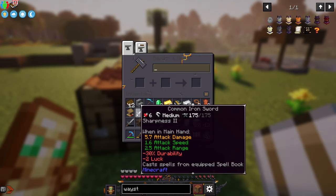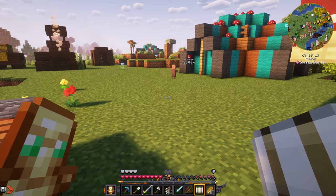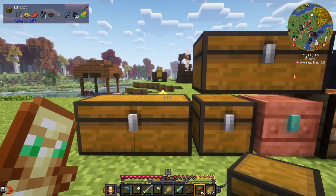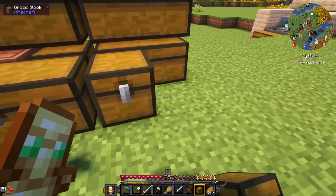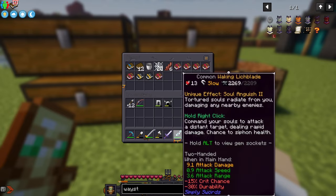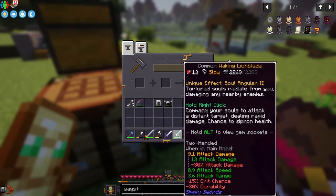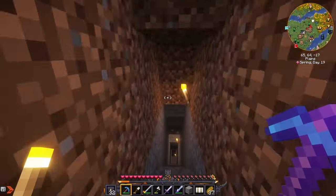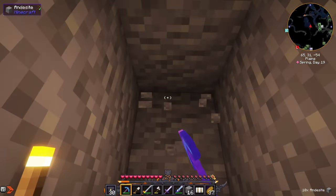Let's put these two swords together and we end up with a sharpness two sword. Our villagers are reproducing — I think we've got a healthy village here, keeping it safe. We'll expand our storage a bit more. This is going to become our Tom's Simple Storage Network. Let's head down underground — we need to get some more iron and find amethyst so we can work on these weapons.